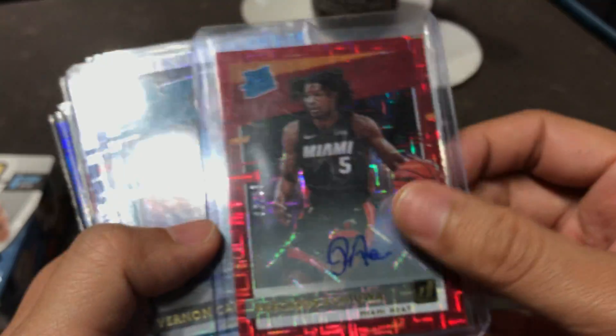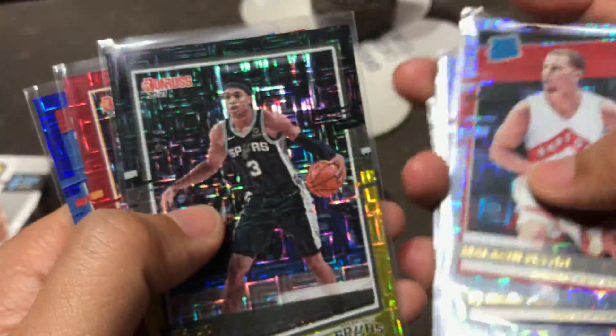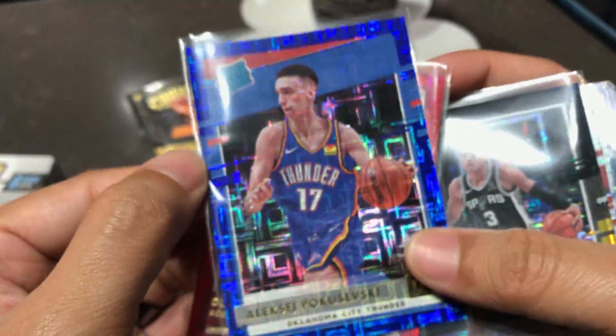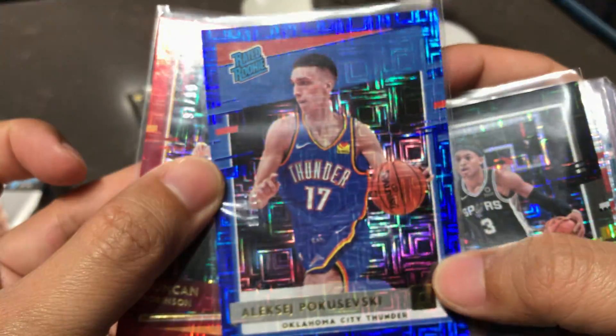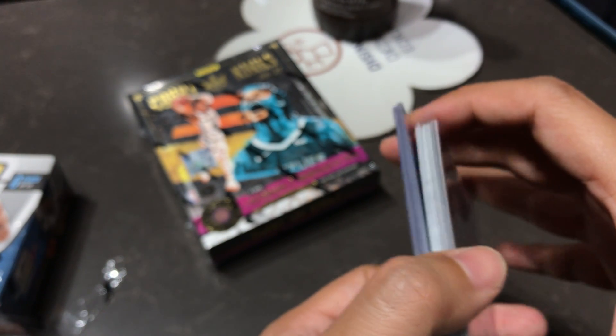So let's see, we got... This is probably the worst one, but I mean, these are still good — they're all good cards. We got a Precious 2 out of 99, Devin Vassell Rookie Mojo, Beef Stew, Poku, RJ Hampton, Malachyne Flynn, Calvin out of 8, and Poku blue. It's pretty nice. Should we open another one? Let's open the next one.